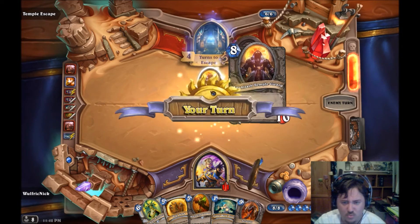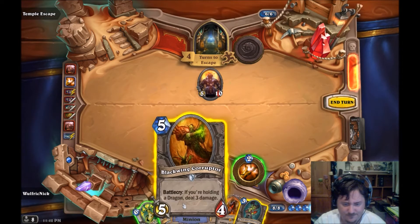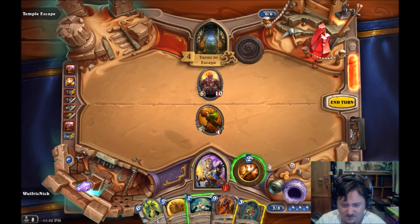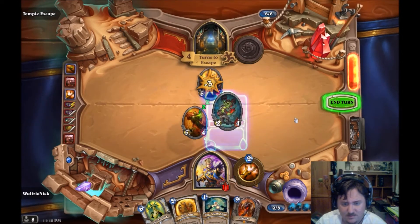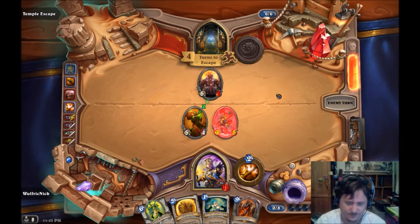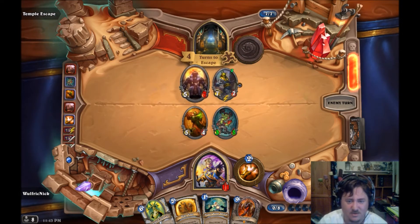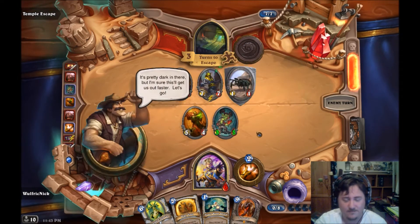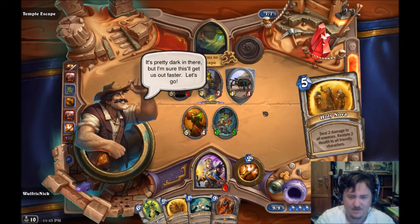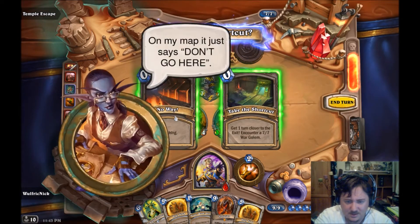Five-ten - ooh, that's nasty. I'll throw that out. What do we have now? Seven-seven. I didn't even turn something to one-one. On my map it just says 'don't go here.' Take the shortcut - get one turn closer to the exit - but I encounter a seven-seven. I think I'm going to take nothing because I'm low on health.